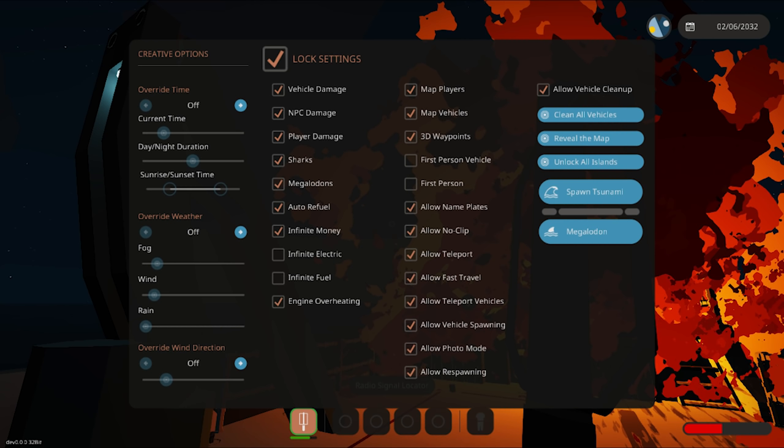Two really exciting features in this customization menu are allow no-clip and allow teleport. These are the two most important tick boxes for me in this customized menu.